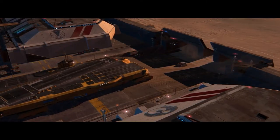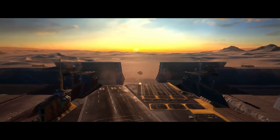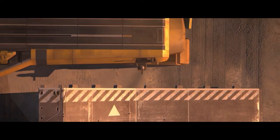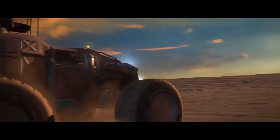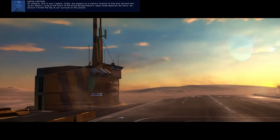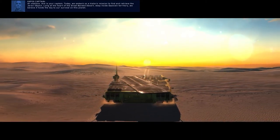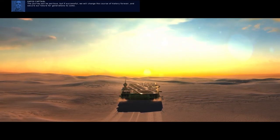Mass ratio in line. Tracking solid. Doors at 50%, looking good. Bring engines to speed and move out. Outer doors at full aperture and secure. She's all yours, Captain. All stations, this is your captain. We embark on a historic mission to find and retrieve the Taraki object, lying at the heart of the Great Bandit Desert, deep inside Galician territory. We believe it holds the key to our survival on this planet. The journey will be perilous. But if successful, we will change the course of history forever and secure our future for generations to come.